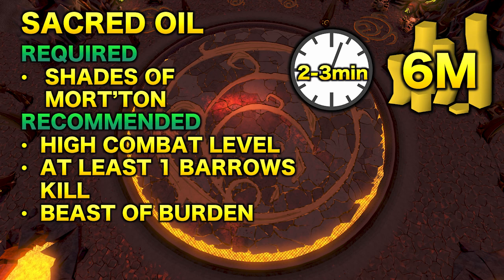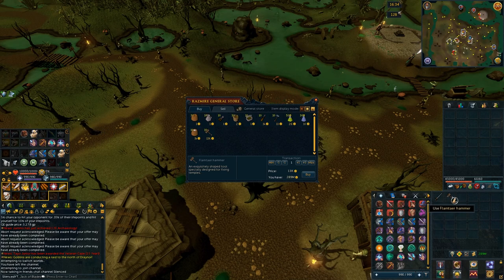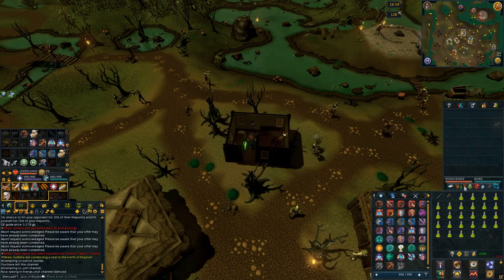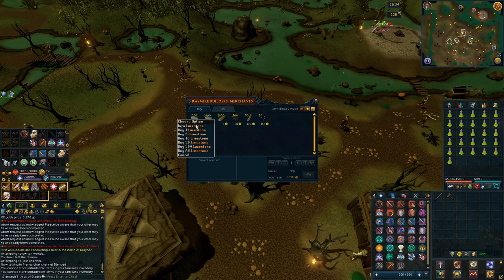Recommended is having a high combat level, and if you do have at least one Barrows kill that will help a lot since it gives you a quick teleport to the area using the Barrows teleport at the PVM hub. If you don't have this, you'll want to complete the In Aid of the Myreque quest. A Beast of Burden is also helpful for this method. To start, you'll want to go to Mort'ton and buy some Swamp Paste, Timber Beams, and Limestone Bricks — I recommend 50 Swamp Paste, 10 Timber Beams, and 10 Limestone Bricks to start.